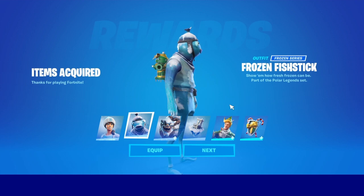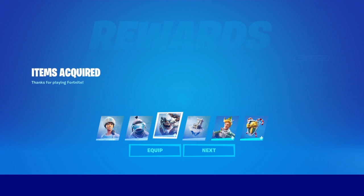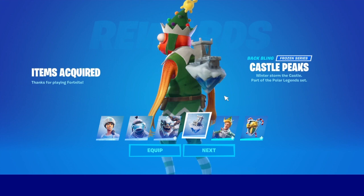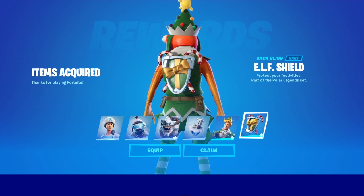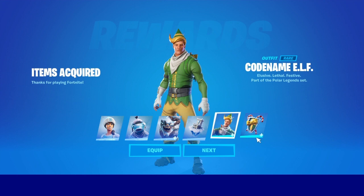I waited so long for this skin to come out. We have the Devourer with a built-in emote, which is sick, with the Castle Peaks back bling - that's amazing. Last we got the Codename Elf with multiple styles: the default style, the minty style, and another one. It says Codename Elf is rare - it says it's rare right there.